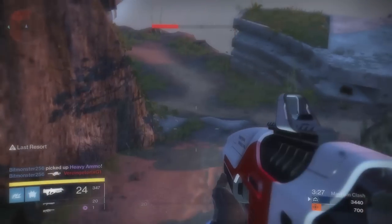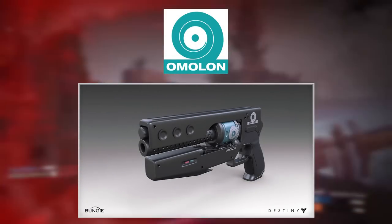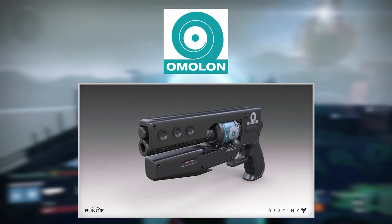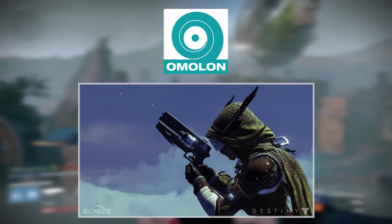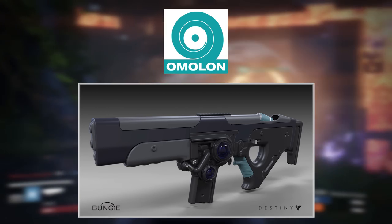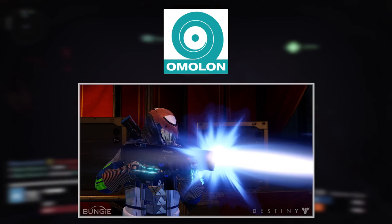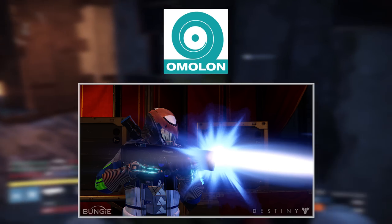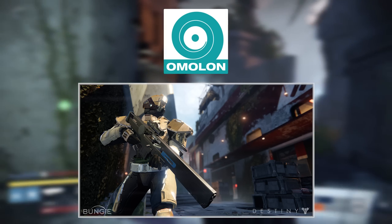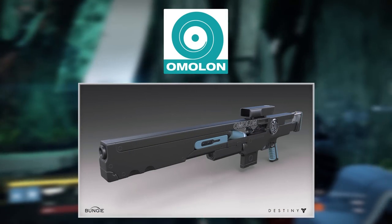Next up is Omolon. The entire concept behind Omolon weaponry is that it's supposed to look and feel futuristic — almost that mad scientist type weapon where the ammunition used is actually liquid or polymer. They're really the pioneers of energy weaponry in Destiny's universe, which makes them unique in the market. At the same time, their weapons sport some seriously cool-looking ergonomic black and blue frames. All Omolon base weapons have really good handling stats at base — fast switch times, fast aim-down-sight — all due to those ergonomic frames.